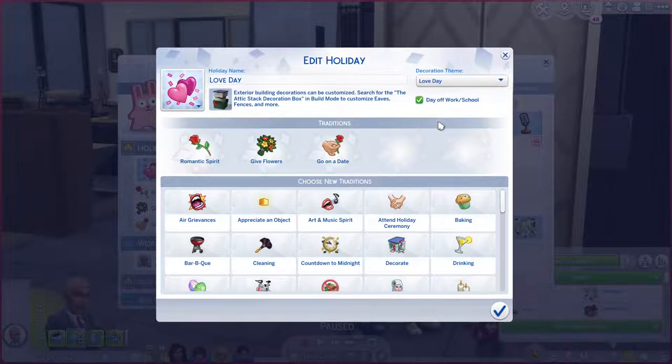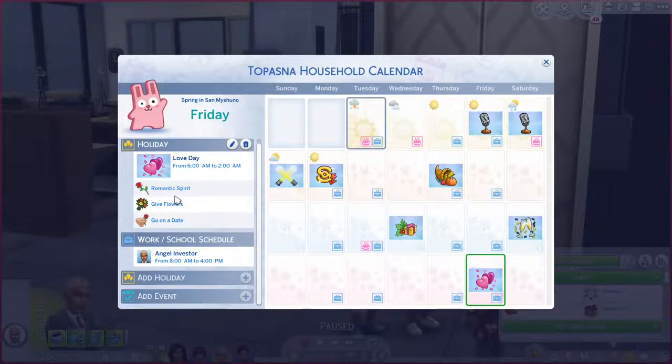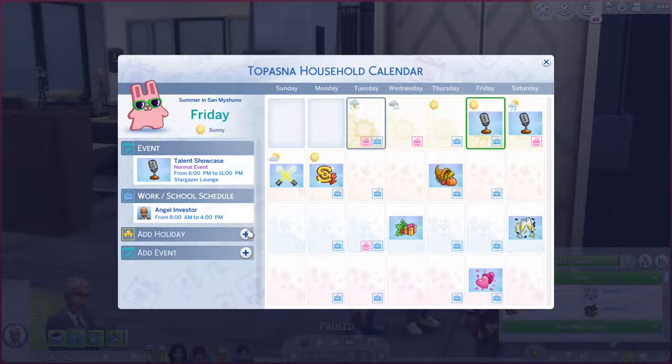So with that, I feel that the new base game update is a good thing. We'll get to see on the calendar university classes, fairs related to Henford-on-Bagley, which is a new town in Cottage Living, and hopefully events related to Mount Komorebi and San Myshuno as well. That way, my Sims will be more convinced to leave the house and do various activities that I normally forget about when playing in-game.